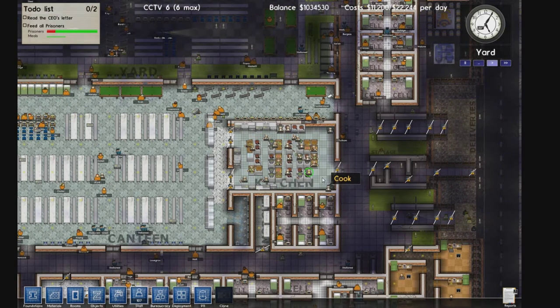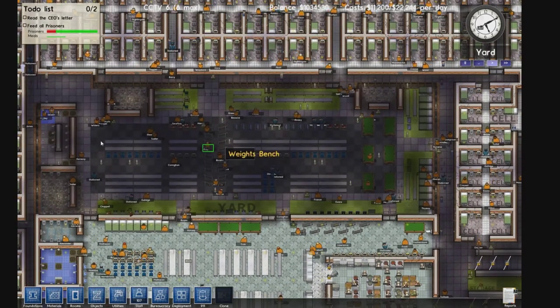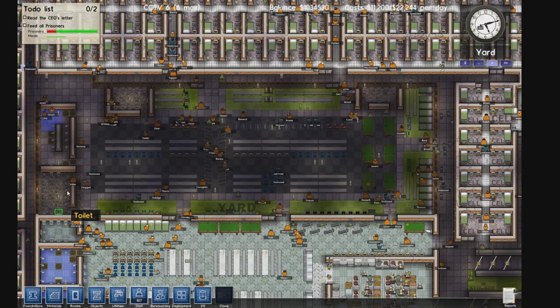Going to the left we have the canteen and the kitchen. The kitchen has around 12 cookers, but I have about 28 cooks total.